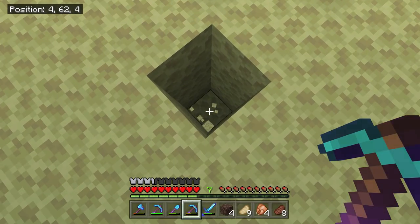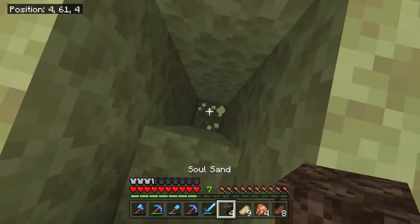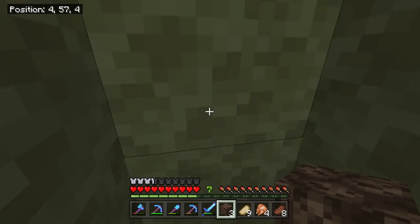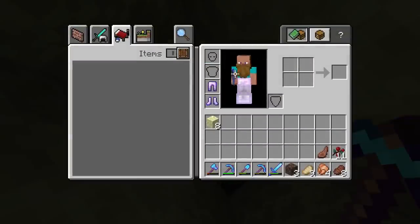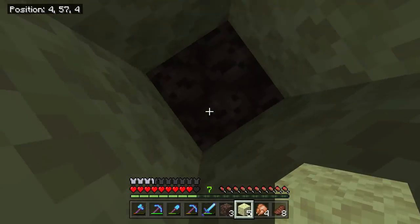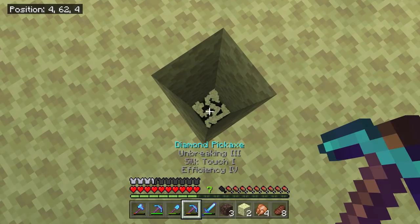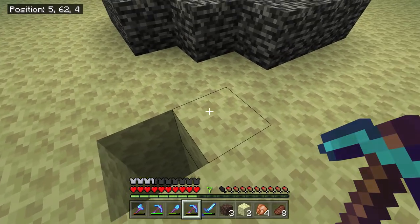So step number one: we want to go off each corner of the portal, one block out like I've done, and dig down five blocks. On the fifth block, we're going to place ourself soul sand. Basically, if you haven't guessed it already, we're going to be making bubble columns, but there's going to be a little twist to these bubble columns, so make sure you watch everything that I do. You're going to be able to open every single gateway in your end so fast using this method. So that is corner number one complete. Again, we're going to do this on all four corners.